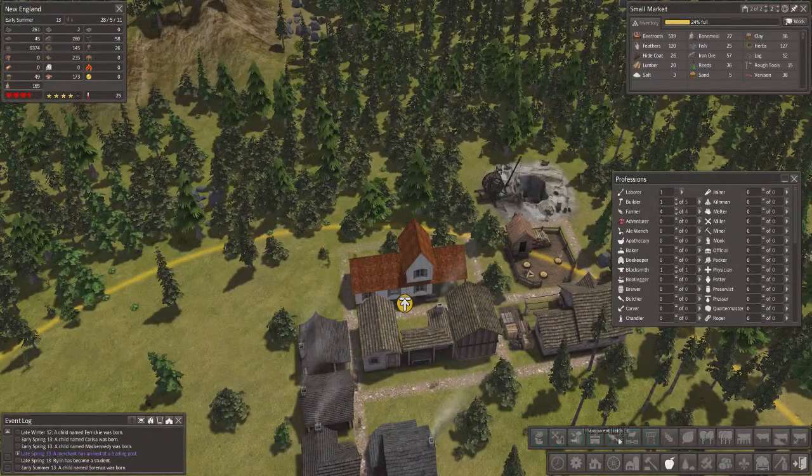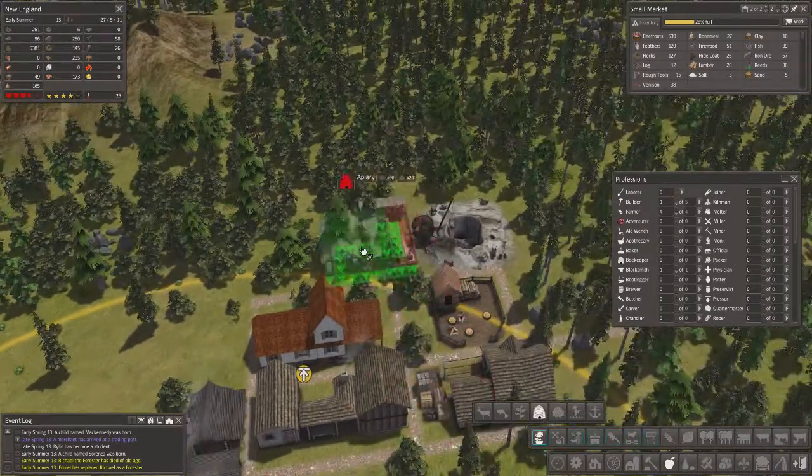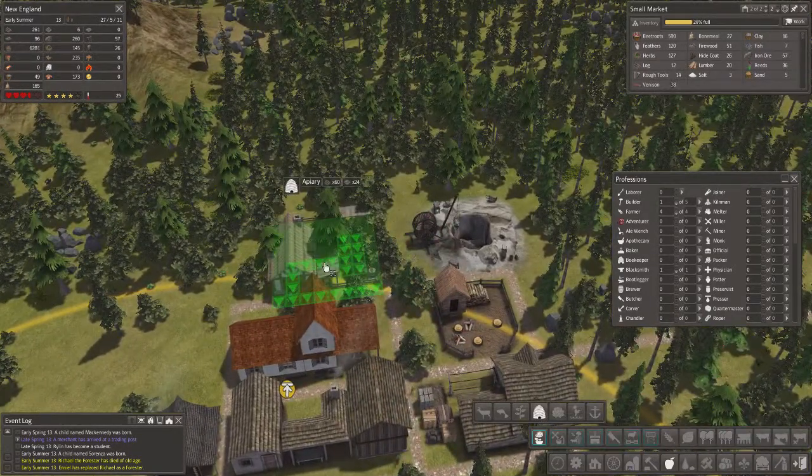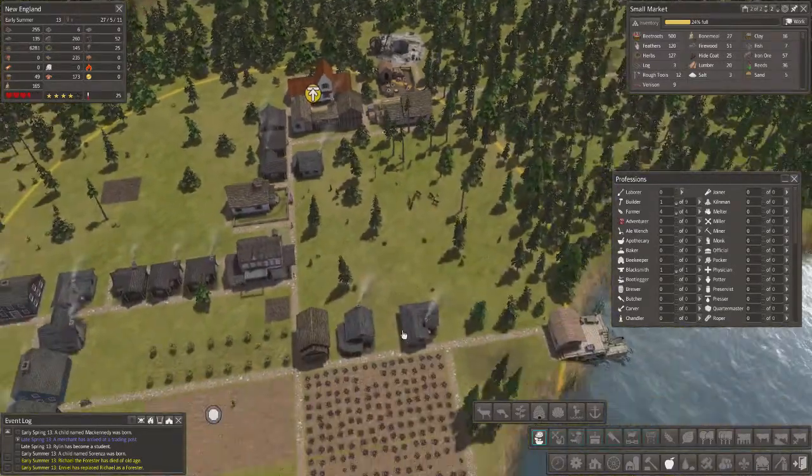So what do I need for the honey building? Stone. But I'm going to have stone - it's going to be fine.